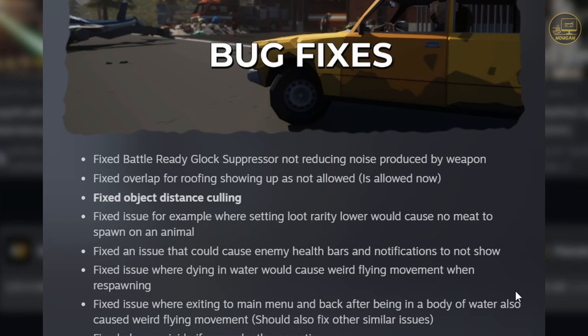Fixed an issue where dying in water would cause weird flying movement when respawning. The next one is related: fixed an issue where exiting to the main menu and back after being in a body of water also caused weird flying movement — should also fix other similar issues. I've died in water a couple of times and I don't think I encountered that, but hey — it's fixed, it's good. I kind of wish I could have seen it, just for the meme.